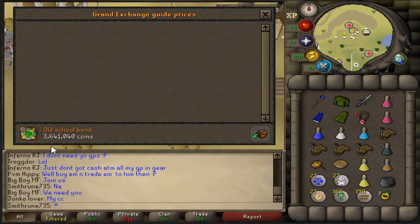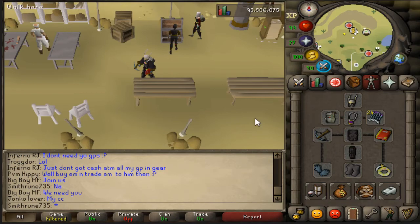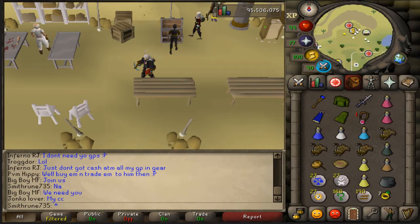It is 3.6 mil. So I want to get at least 3.7 mil or 3.8 mil just to be clear of the bond. And this is my gear. My main choice of PKing for money would be killing rev killers and PVMers, because they usually have more risk than the usual PKers you find in deep wild.